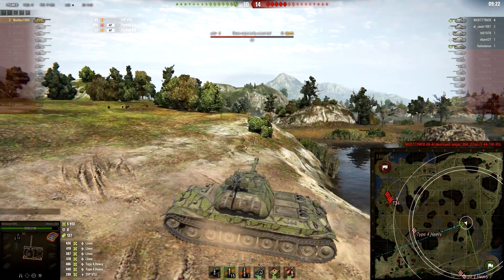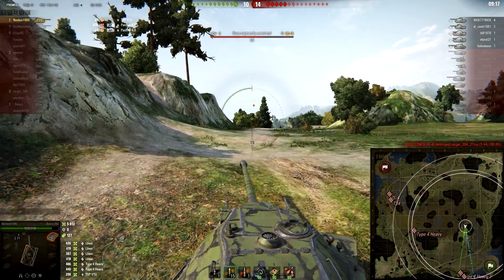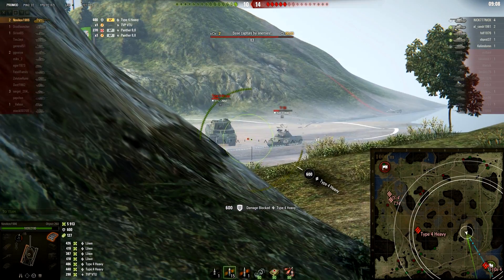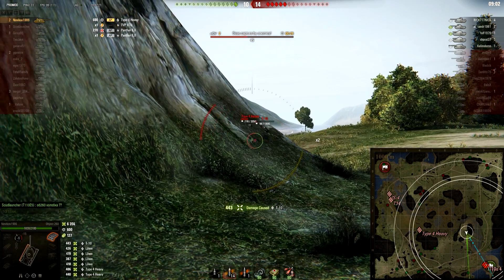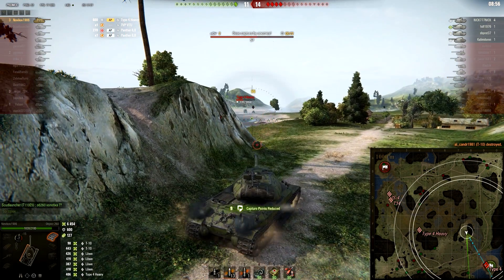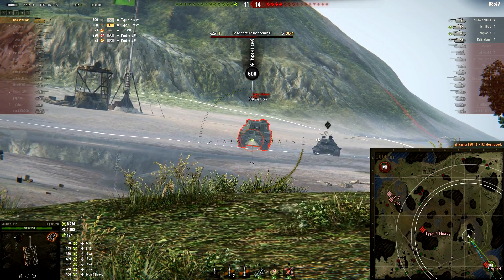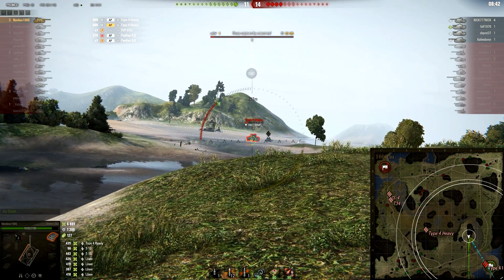Really good reaction and really good decision by Novikov. 20 seconds left — let's see if he is able to make it. D-10 and the other Type 4 Heavy should be in the capture zone. Novikov has been spotted, so they know where he is coming from. D-10 — easy penetration, 443 damage done. Smart decision to deal with D-10 first because now he has 50 seconds left to deal with the Type 4 Heavy. HEAT is going in, of course, since it was 1 versus 5.